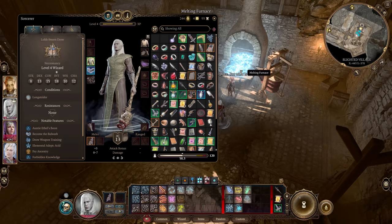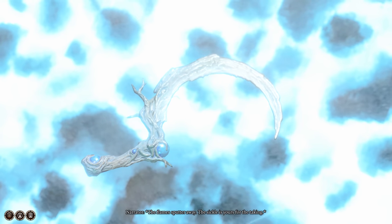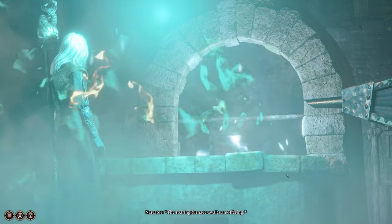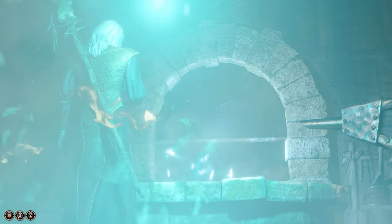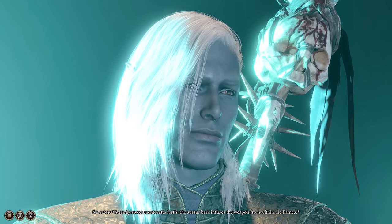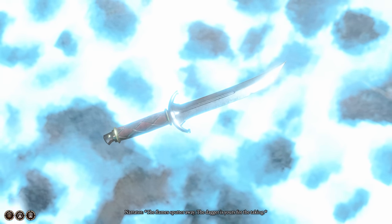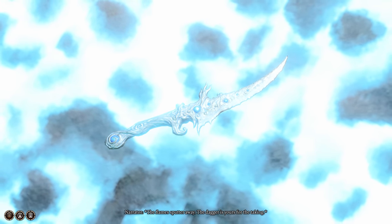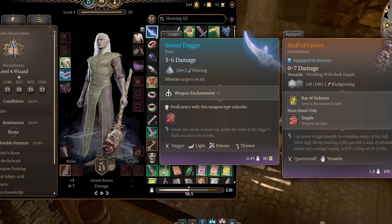Number three is new item artwork. The Sussur weapons received new artwork. They are earned from the quest 'The Masterwork Weapon,' which requires going to the Underdark to retrieve Sussur Bark and using it in the Forge in the Blighted Village to create a Masterwork Weapon. This can be a dagger, sickle, or greatsword. Each weapon can silence the target on hit, which is very helpful against an enemy concentrating on a spell. The old model didn't look very different from a normal weapon, but now the new artwork has the item looking entirely different, almost resembling the Sussur tree. The silence is useful.